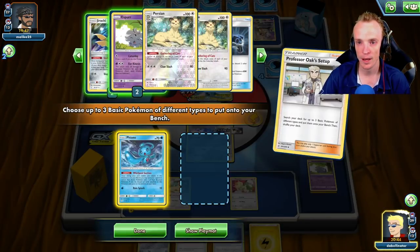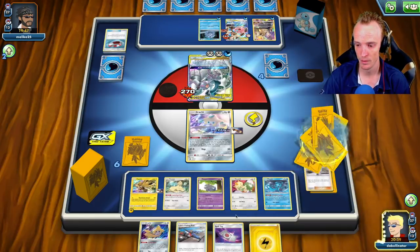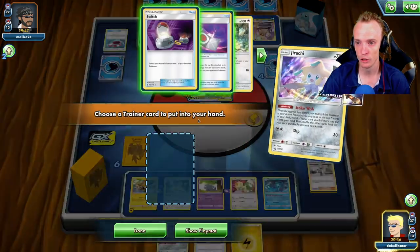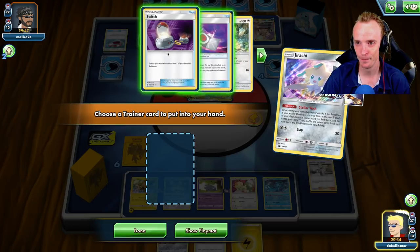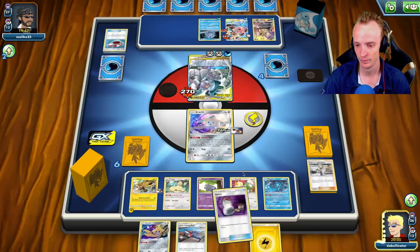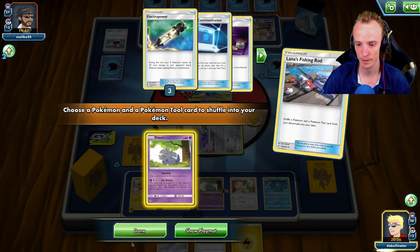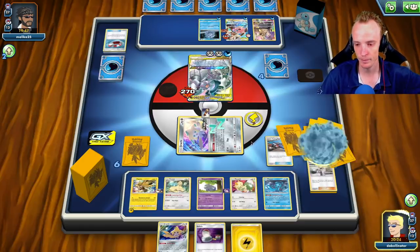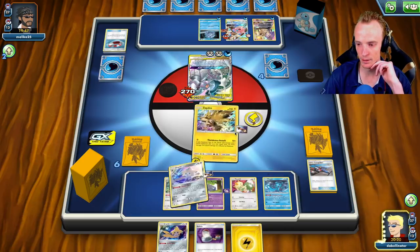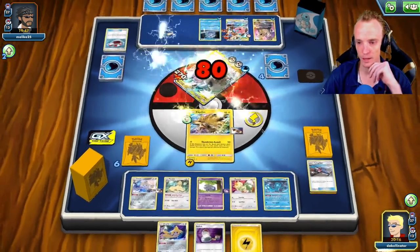Grab you and you. All right, have yourself a Spell Tag. Stellar Wish — we didn't get what we wanted. We'll grab the switch. Lana's Fishing Rod back — Espeon. This stage we'll retreat to our Zapdos. Let Zapdos do his thing — Thunderous Assault, get rid of ADP. There's the only other E-Power in the deck. A couple more switches. You're going to item lock us, which stops us from using a switch, but we've got the board there so we can just retreat out of our Zapdos manually.